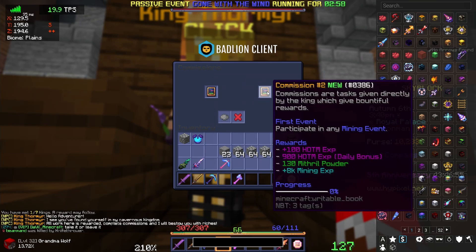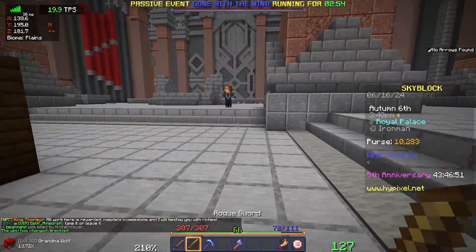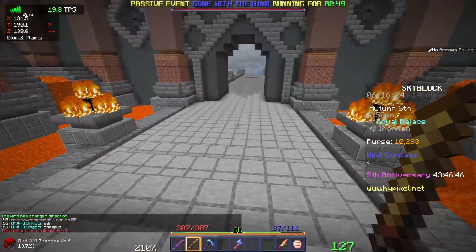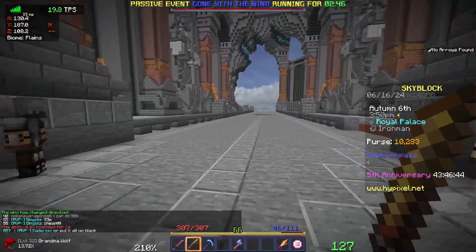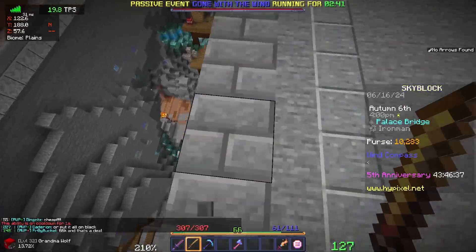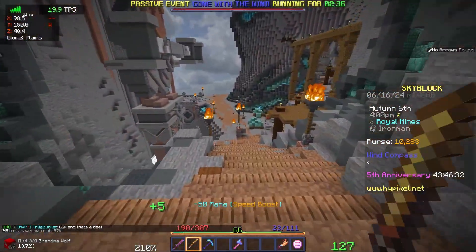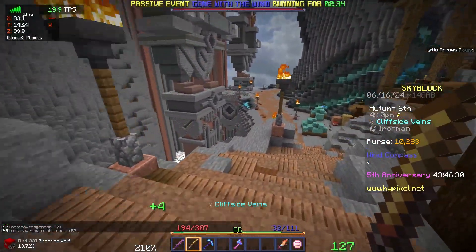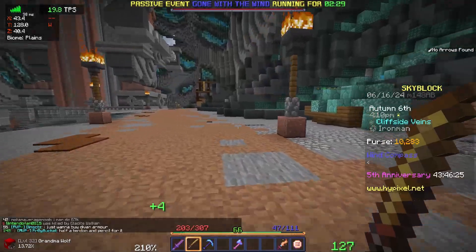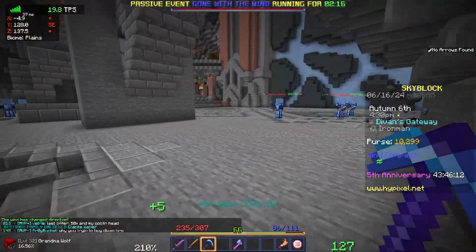I've got to go kill some of the walkers by the Great Frost Wall. I need 50 Mithril Ore and any mining event, so obviously that's easy — just mine 50 times and participate in one, I just need to exist in one. While we're doing those quests, I can also start killing some of the Glacite Walkers. I'm just going to do this and get the full armor set.